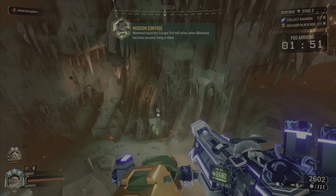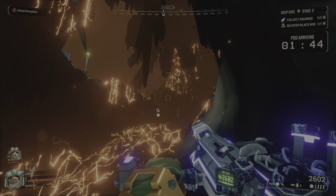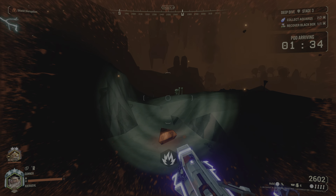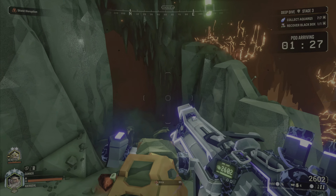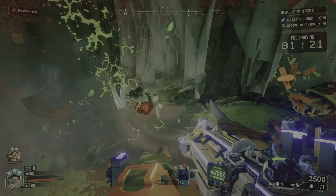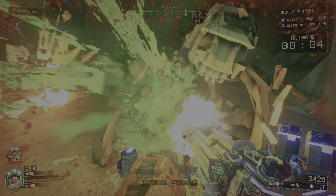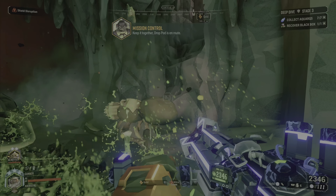Look around — sometimes there are extra aquarks, sometimes there's only the number you need. Keep your eyes open for the glowing flex on the side of the level, dig into it, and grab that big chunk of aquark. There's no mule so you'll have to carry it back yourself. Once everything is done you can call in the drop pod, but there will be two minutes you have to survive either by defending or running around. That's it — I hope you enjoyed this video. Be sure to check us out on social media, and thank you for liking, commenting, and subscribing. We'll see you next time!